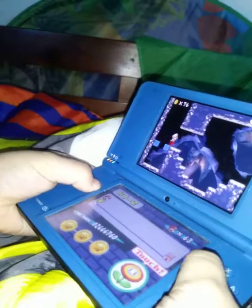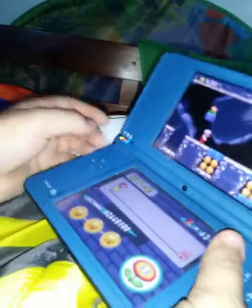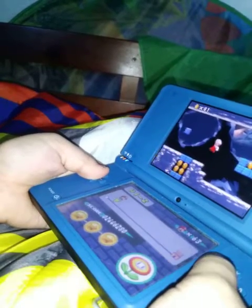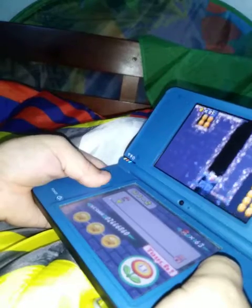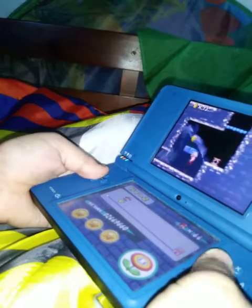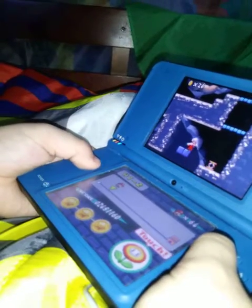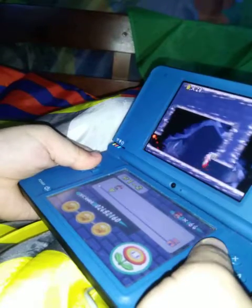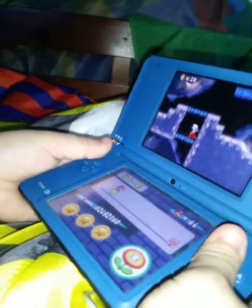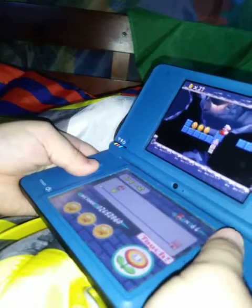You're gonna want to be at medium size for these levels. Ground pound if you want to get coins — a hundred coins gets you an extra life. Get your power-up if you haven't managed to already. Ground pound there and hold the down arrow down. If you jump and ground pound on a specific block and hold it down like that, it'll give you coins and then an extra power-up. Not all blocks are like that — you're gonna have to find a very specific one, and there happen to be two in this level.